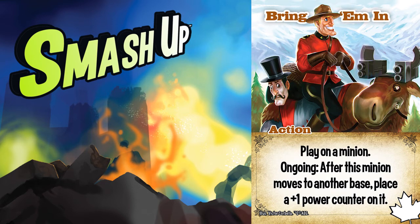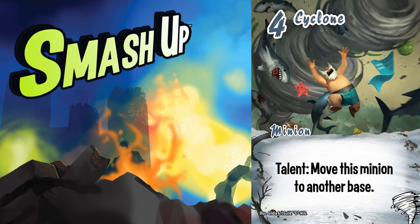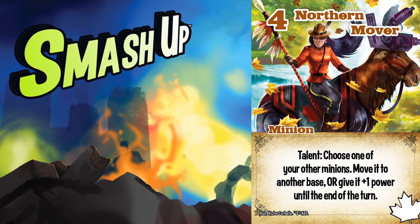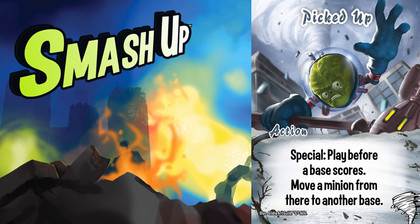Bring Em In can permanently increase a minion's power every time it moves. Normally, the Mounties had ways of moving a minion at least once a turn, usually more. But this is an excellent action for Cyclone, which guarantees that it will move every turn. Cyclone can move freely, while Northern Movers buff it further — which for the purposes of Bring Em In is just like giving it plus one power, only better because it's a permanent power counter. You can use that power in an overpayment situation, then use Picked Up to kick it off, increase its power further, and allow it to continue to grow on other turns.